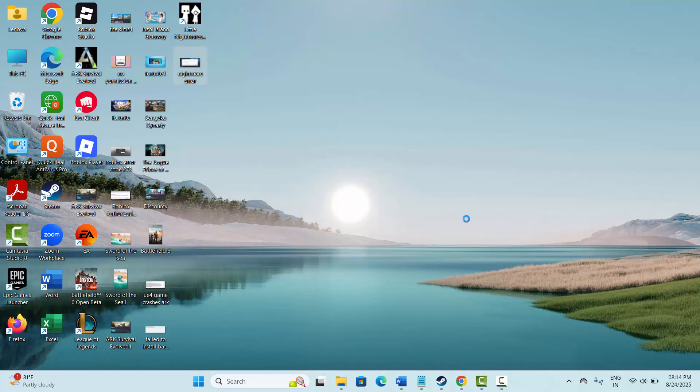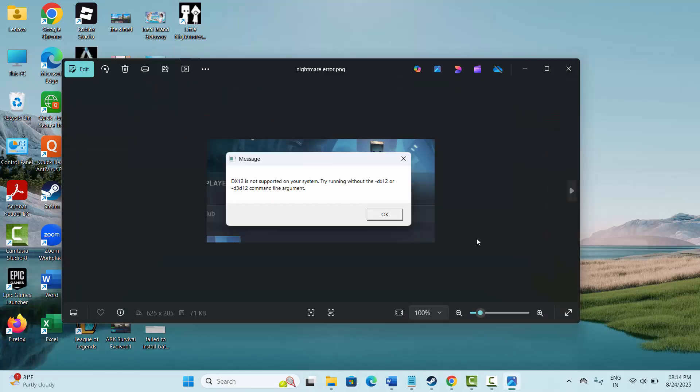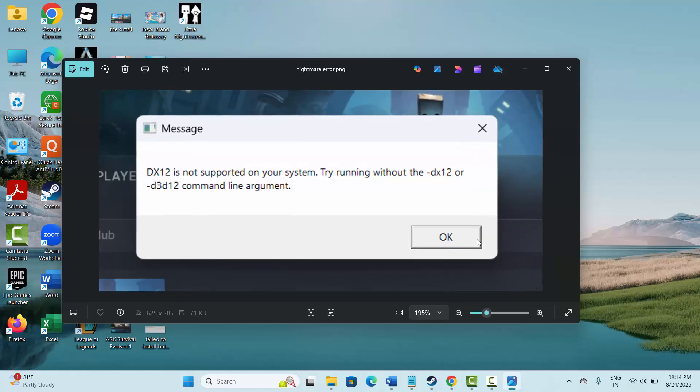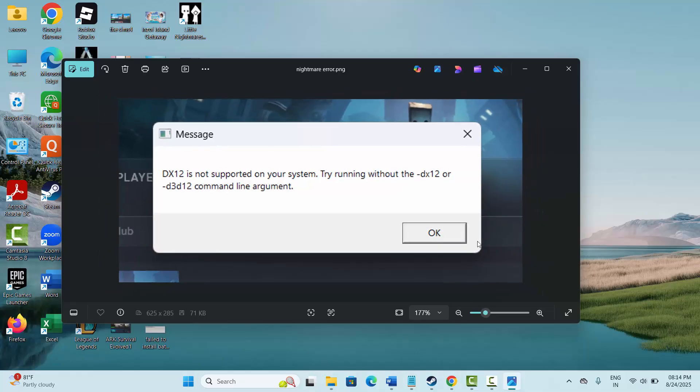Hello friends, welcome back to another video. In this video guide I will show you how to fix 'DX12 is not supported on your system, try running without the -dx12 or -d3d12 command line argument.' If you are getting this kind of error, go through this video guide and follow the methods one by one.